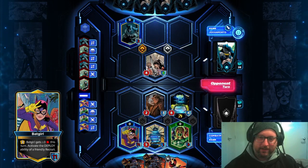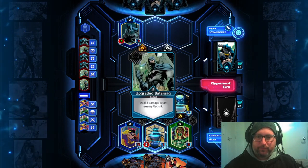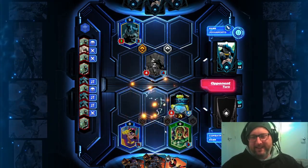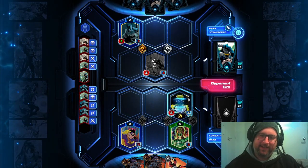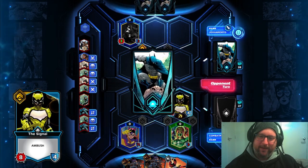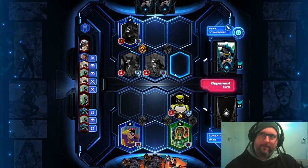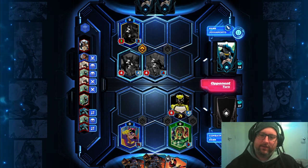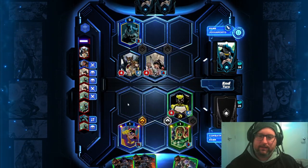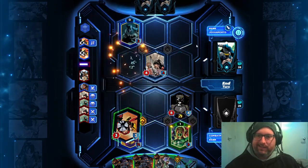Now we should definitely see a concede. We got real lucky with what we drew, but if there's some consistency here, this may be the best way to play lanterns. They put 7 damage through to Batgirl — I still live. I think they're just going to clear my whole board here. This has still got ambush, which is a very disgusting ability. I think we win — this trades off there, then Speedy just hits them. GG.